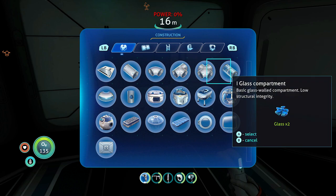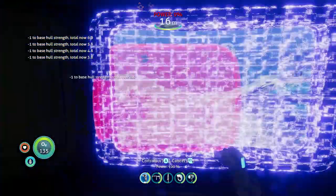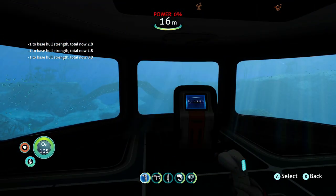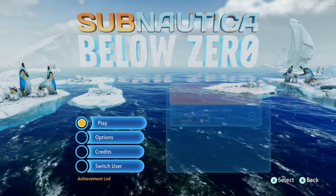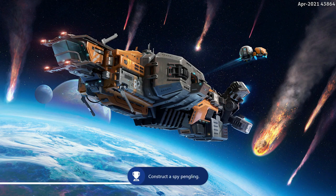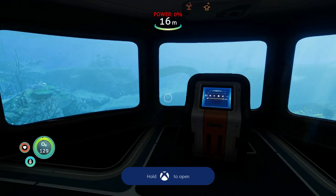Now we need to save and quit, then come back in — the achievements are going to start popping. Press Start, go to Save, then after it saves go to Start and Quit. You don't even need to dashboard — stay in the game, hit Play, go to your save, and while it's loading the achievements will pop. The reason you have to save and quit is because achievements don't pop when commands are active in-game.